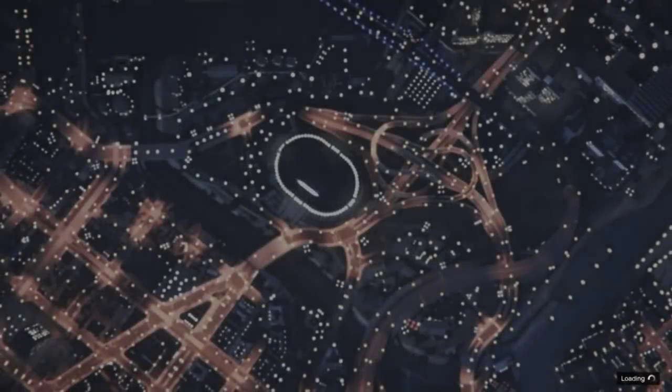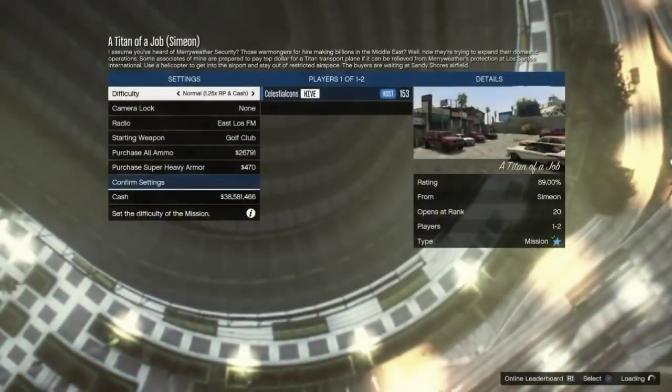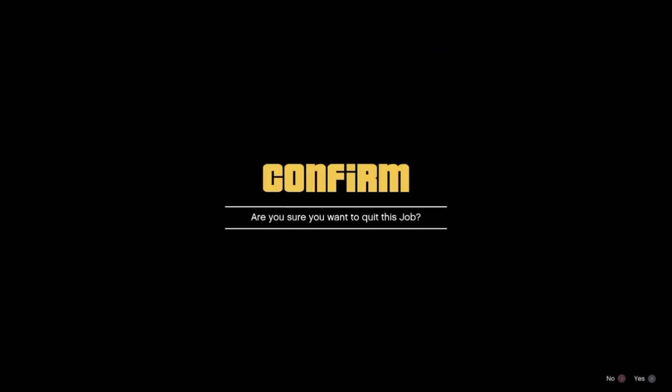What you want to do is start up Tighten of a Job — this gives you more time to spam right d-pad on the menu. Once you start up Tighten of a Job, go ahead and back out of it so the job will load, then back out. After you back out of the job, spam right on the d-pad. You should go into the arena war board and download the job at the same time.